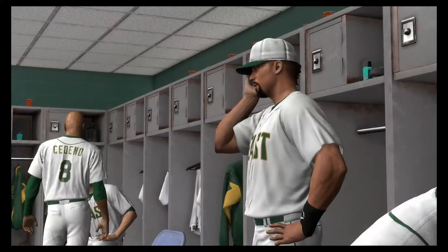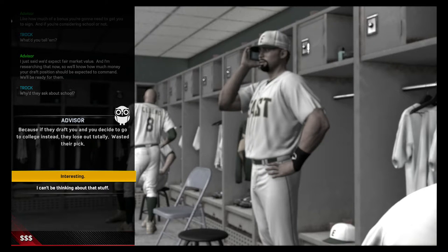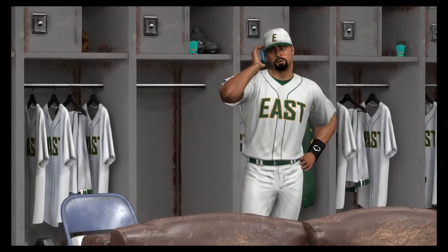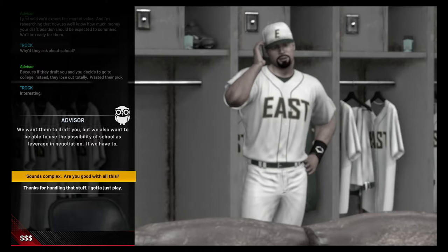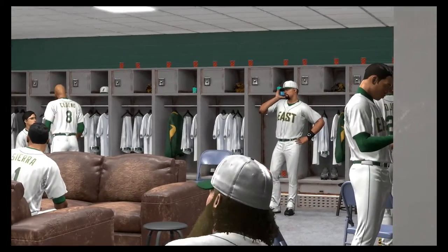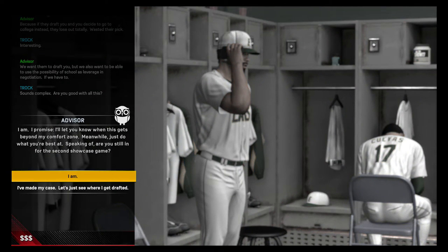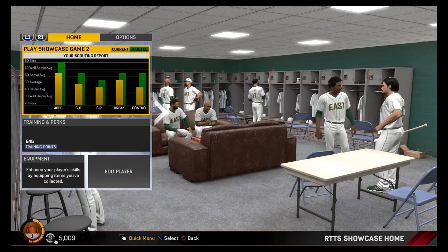Why'd they ask about school? If they draft you and you decide to go to college instead, they lose out — totally wasted their pick. To stand a chance in these talks, anticipation is a must. We want them to draft you, but we also want to use the possibility of school as leverage in negotiation if we have to. Sounds complex — are you good with all this? Thanks for handling it, I just gotta play. This is the game behind the game and it needs to be played just as hard. I promise I'll let you know when this gets beyond my comfort zone. Are you still in for the second showcase game? Definitely.